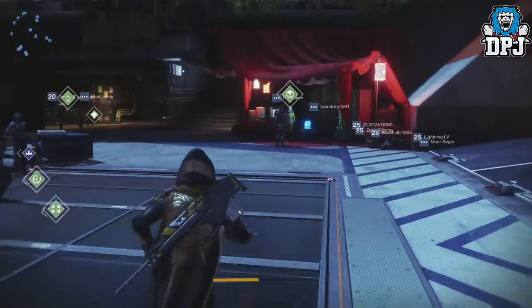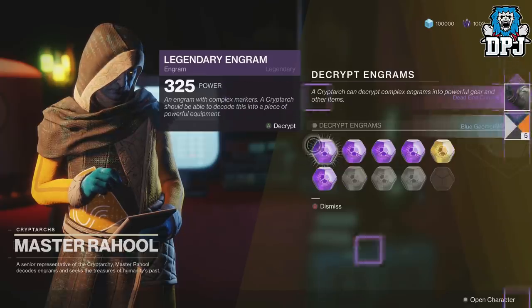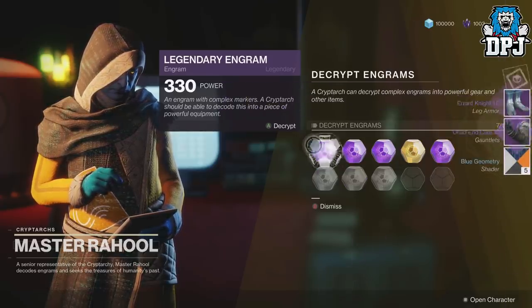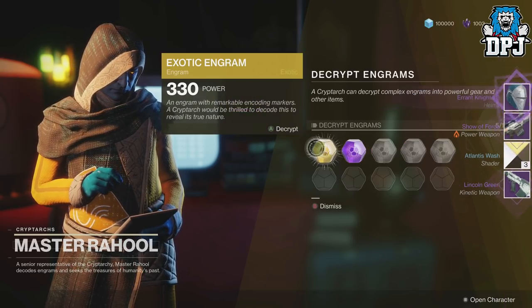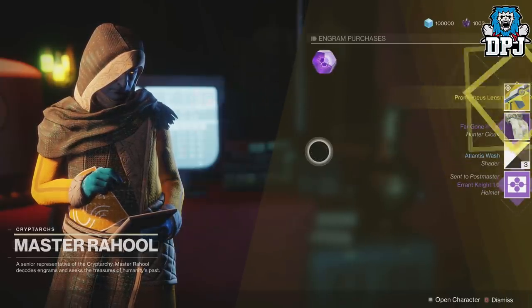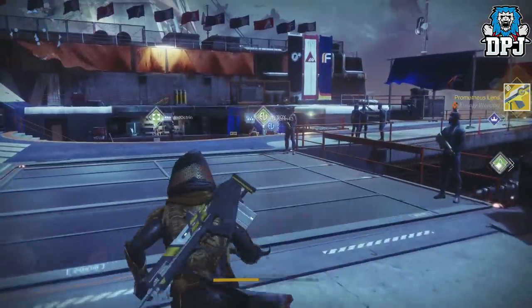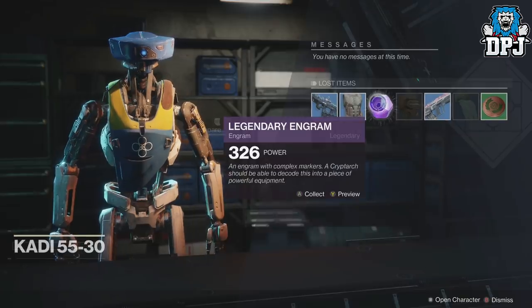Now we're going to get on to opening engrams - let's see what I get. I got Deadlung, Errant Knight, Lincoln Green. Can I get a Masterworks? I don't think I will - no luck. And the exotic is... the Prometheus Lens?! What a joke - the Prometheus Lens!